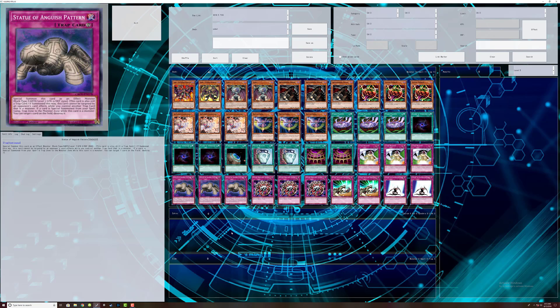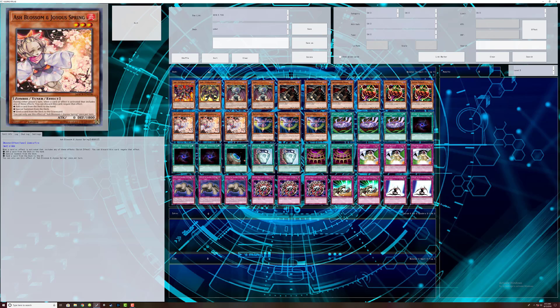For the extra deck, you don't really need anything. You could take in a lot of interesting stuff — especially for Rank plays if you really want to, or Synchro plays since Ash Blossom is a tuner. But that's up to you.